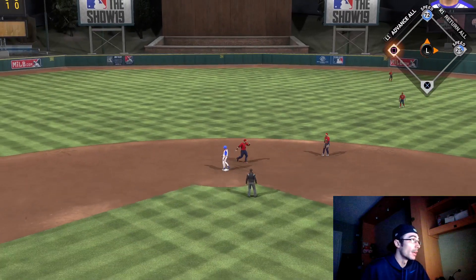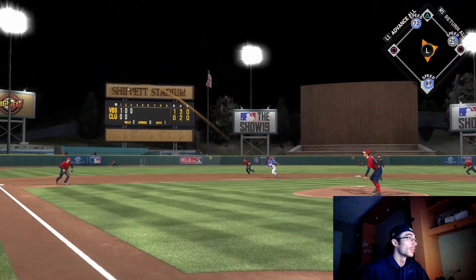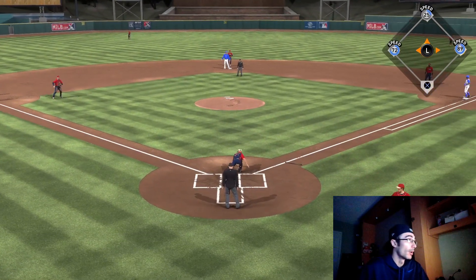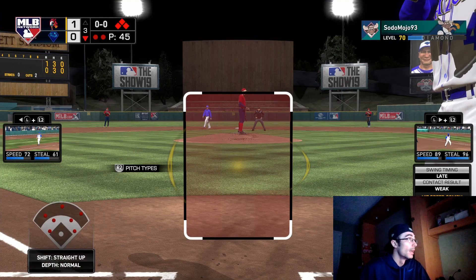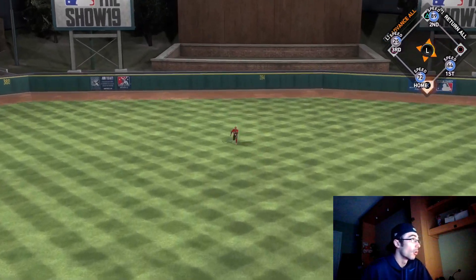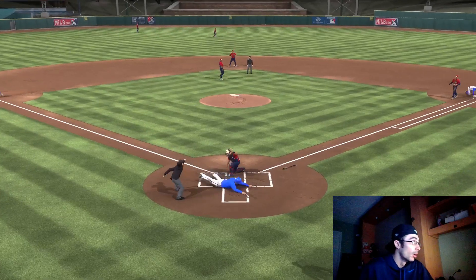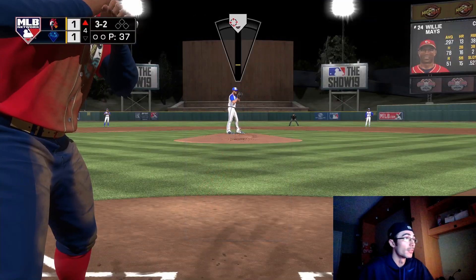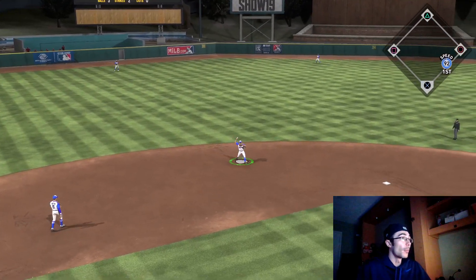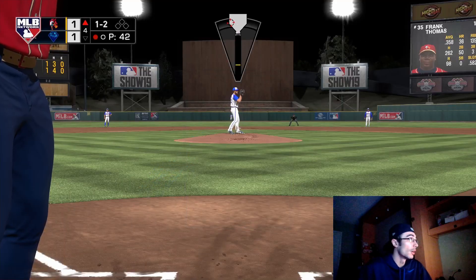We have Pudge up at the plate — looking to get our first base hit. The PCI wasn't really on the baseball, but I'll take that base knock. Kershaw's coming up and he's knocking a base hit, which moves us past the pitcher spot. With one out and Kershaw on base I could have bunted, but I felt like swinging away. Lou Gehrig comes up clutch with a base hit up the middle. Kershaw gets thrown out at the plate — 25 speed is a lot slower than I thought; he wasn't even close.